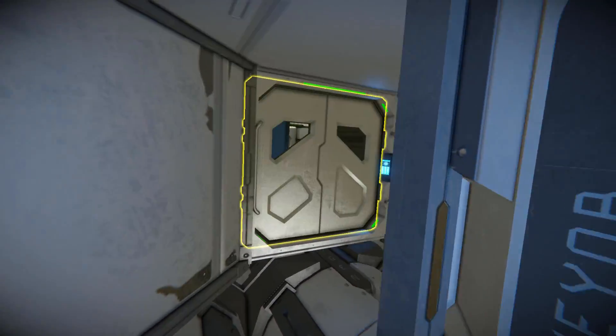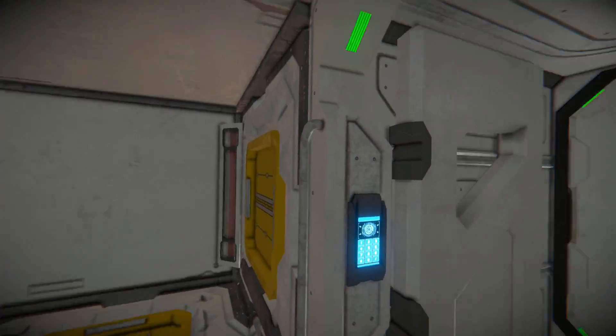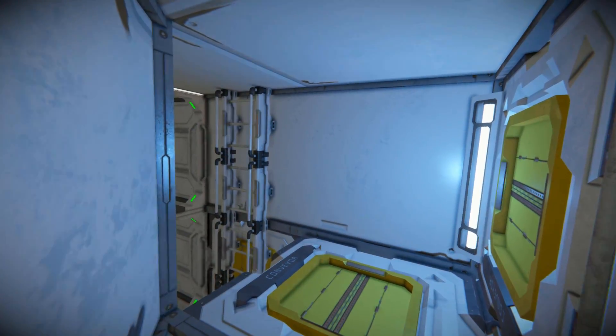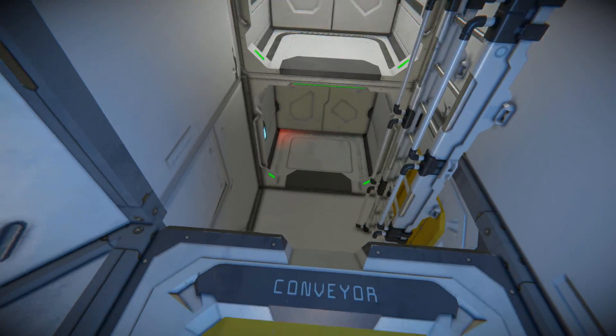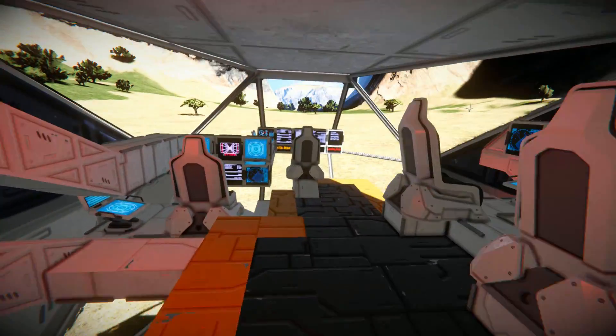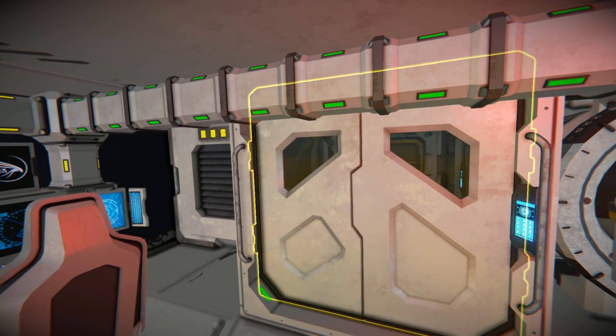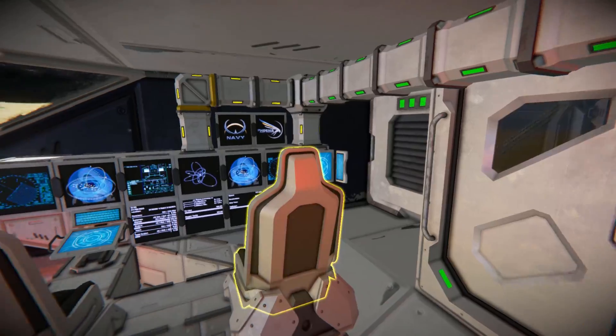We now come inside. Opening up this door will cause the lights to start flashing red, and it will scream at you until you close it up. There is a door to the front of the ship, and we have a ladder going down. Opening up this door will lead us to the cockpit.